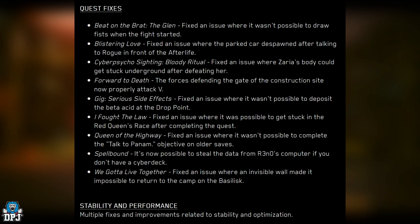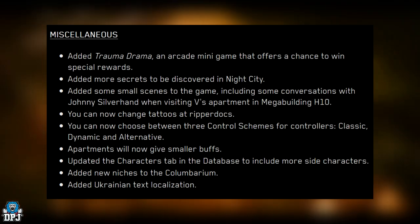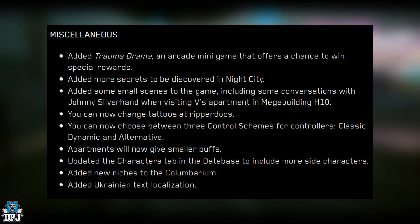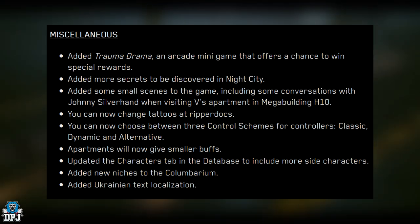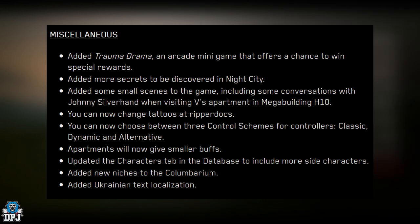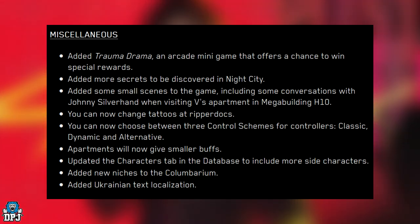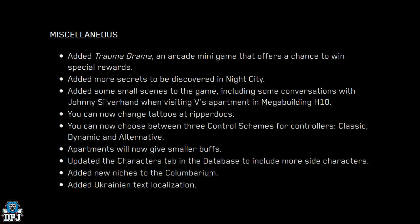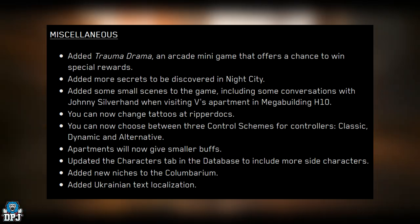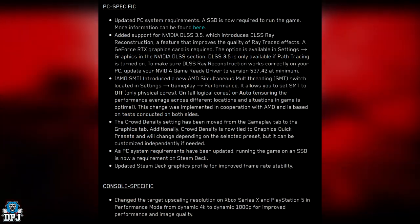Multiple fixes and improvements related to stability and optimization have been made. Miscellaneous additions include Trauma Drama, an arcade minigame with a chance to win special rewards, and more secrets to discover in Night City. Small scenes have been added, including conversations with Johnny Silverhand when visiting V's apartment in Mega Building H10. You can now change tattoos at ripperdocs, choose between three controller schemes — classic, dynamic, and alternative — and apartments now give smaller buffs. Ukrainian text localization has also been added.